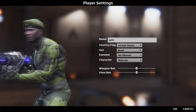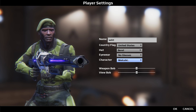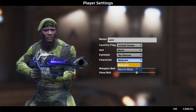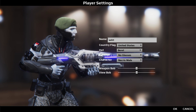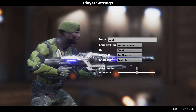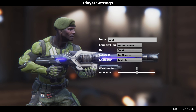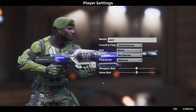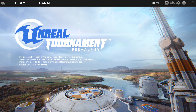Right now your hat options are Beanie, No Hat, or Beret — I personally like the Beret. There are no character customization options yet; currently it's Malcolm, but you can change it to a Necris Male, which looks pretty cool. I prefer Malcolm though. From here you can also change your weapon bob and view bob settings.